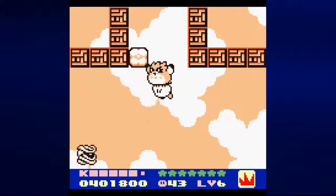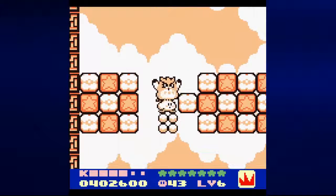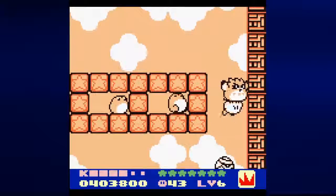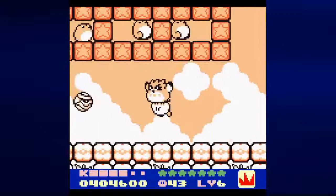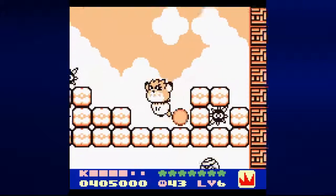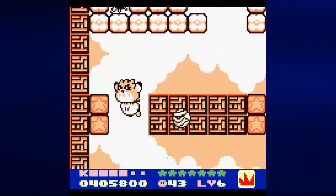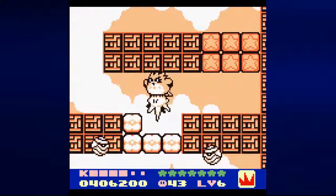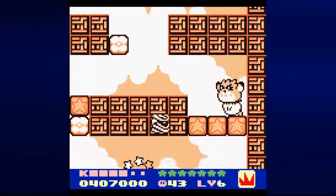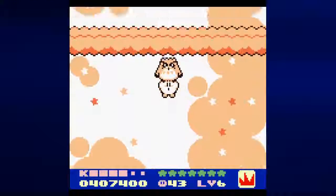And guess who makes a sudden surprise appearance this late in the game — the mummy balls from the first game. They showed up pretty early in the first one, but they don't show up until near the end in the sequel. You can still take them down the same way: just kill them with a puff of air while you're flying. Just be careful, because they can slowly move towards you. Just watch out for that one mummy ball that pops up at the exit — that may catch you off guard.